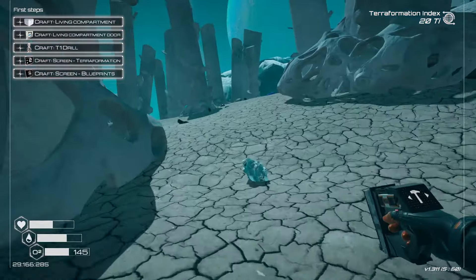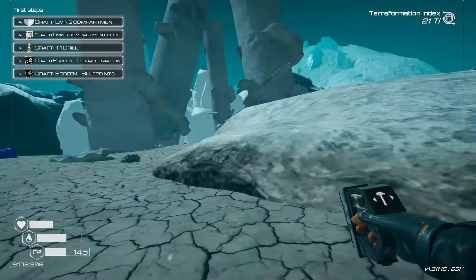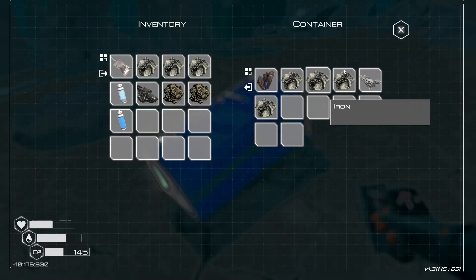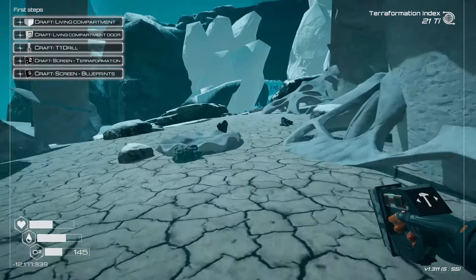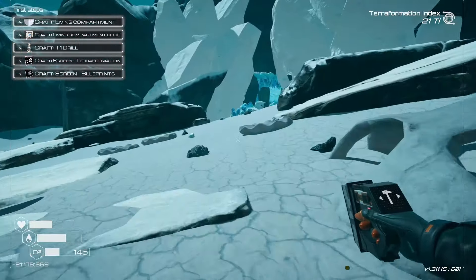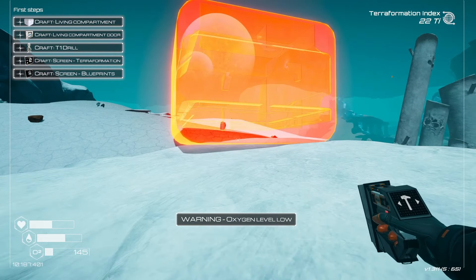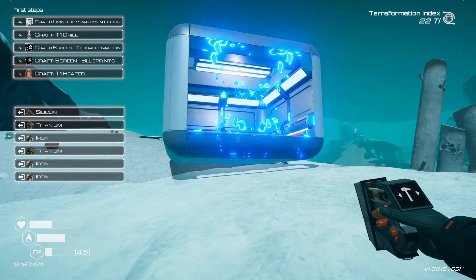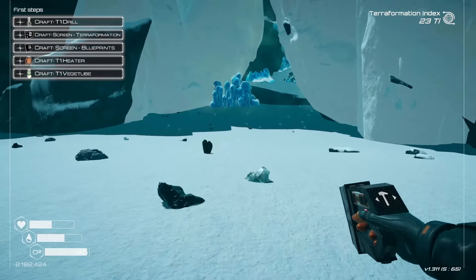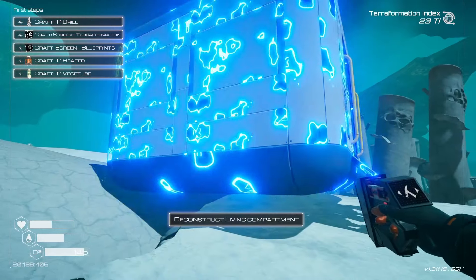There's cobalt there too, so it looks like meteors might actually drop cobalt. Now I need to craft our living compartment, the door, the drills — I have the materials on me. But I'm gonna go for a little exploration run first to see what we have around. We could put our stuff at the drop pod, but I kind of want to do a bit of exploring. We do have lots of ice around, so that's okay.